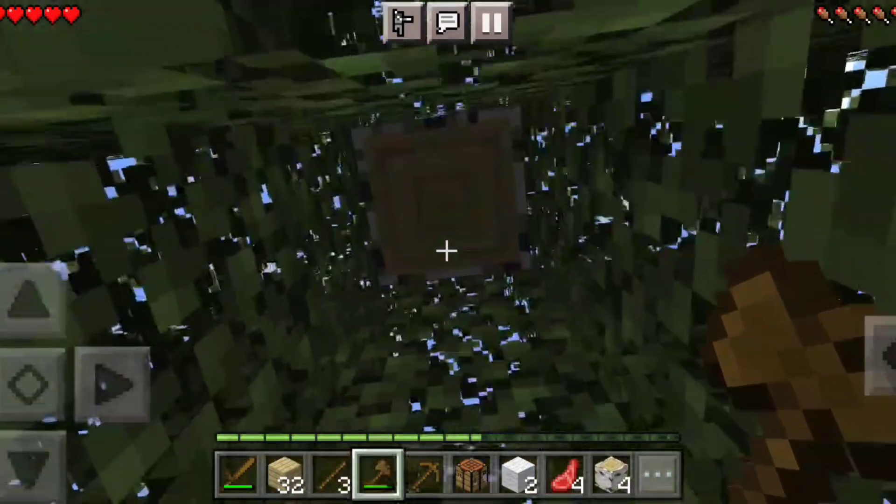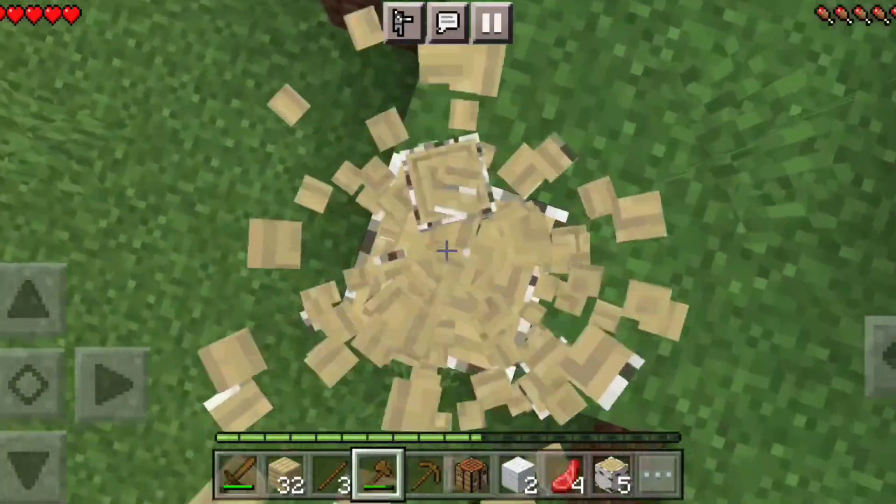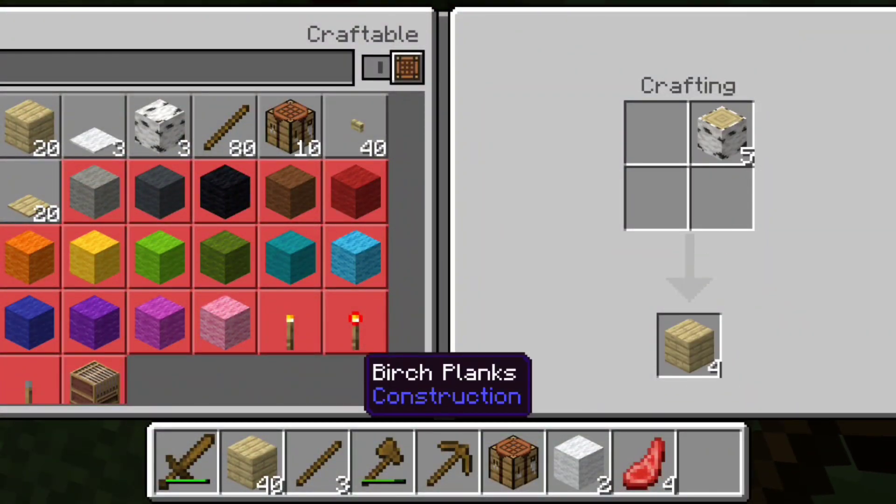This is a good spawn! We spawned next to three sheep. And if we're lucky, we might get two wool in this one. We only have two wool right now. The look of the birch is with me for now. So I'm gonna tell you guys about how this mod works. There's a mutating system.